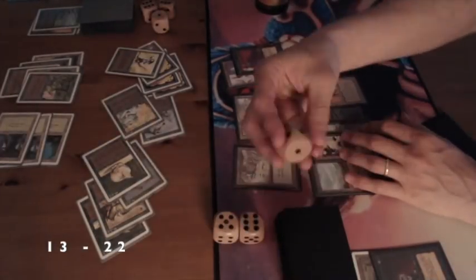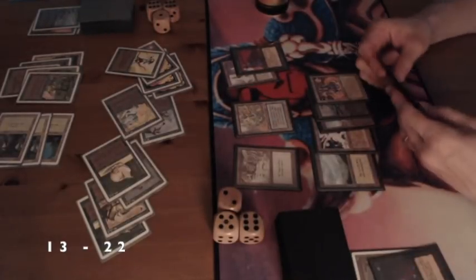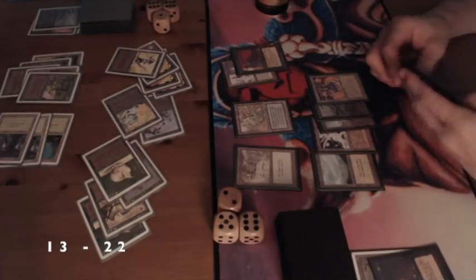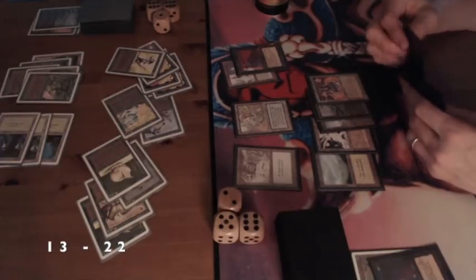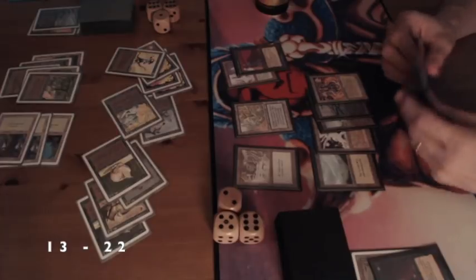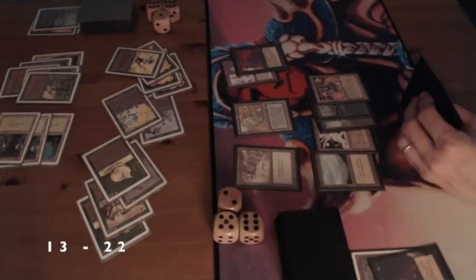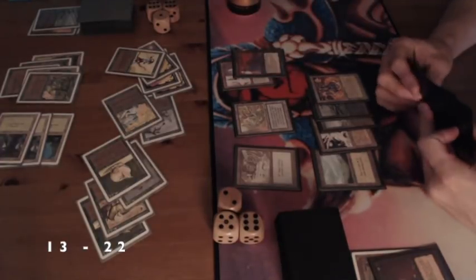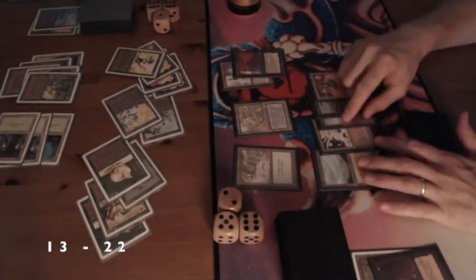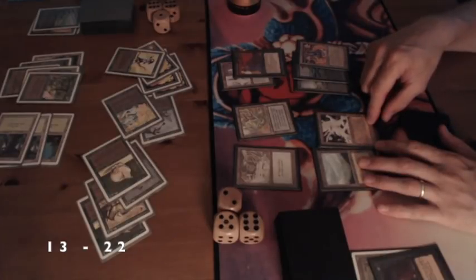This is where the mistake came from — we were discussing it later. What he could have done is send back my Thicket Basilisk, and then my Cockatrice has a Lure but you cannot block it because it's flying over the Mishra's Factory. So then you'd get to block another creature. That's exactly what we were still discussing. Remember, this is just kitchen table magic, so we're taking it easy.